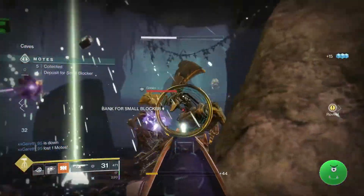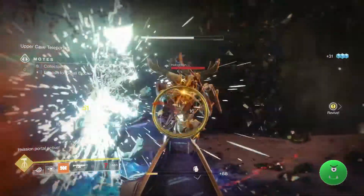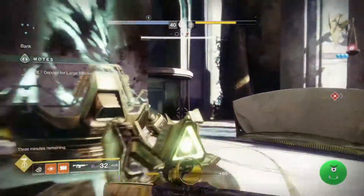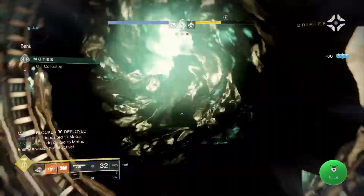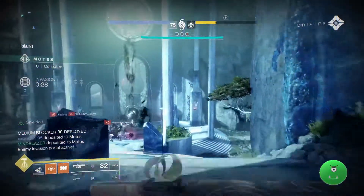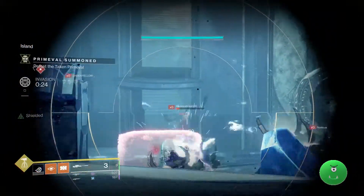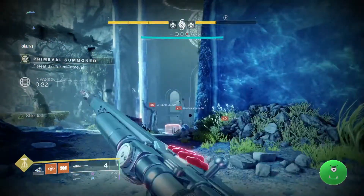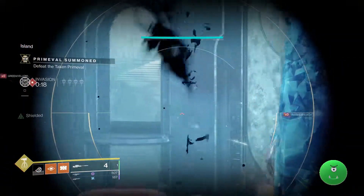If the other team pulls up their Primeval first, that does not mean it's over. That means you will have to work quickly to get your own Primeval down. If they're at about 50% damage to their Primeval already, you're going to want to directly attack your Primeval and not worry about anything else. Move quickly, take out that Primeval, and the win is yours.